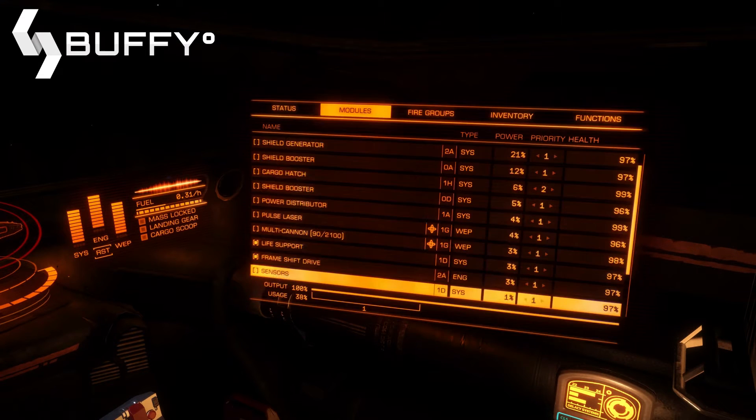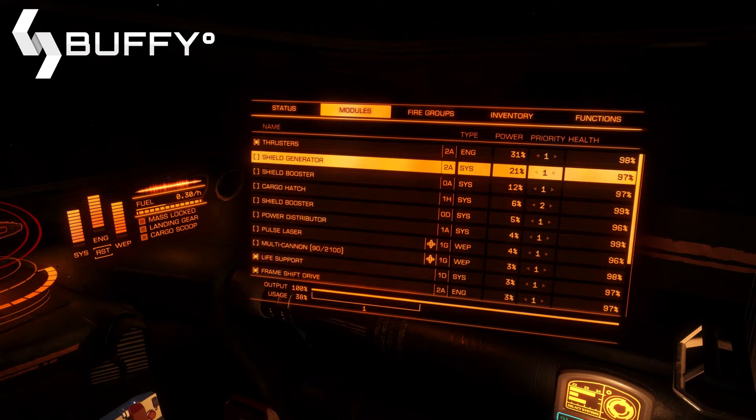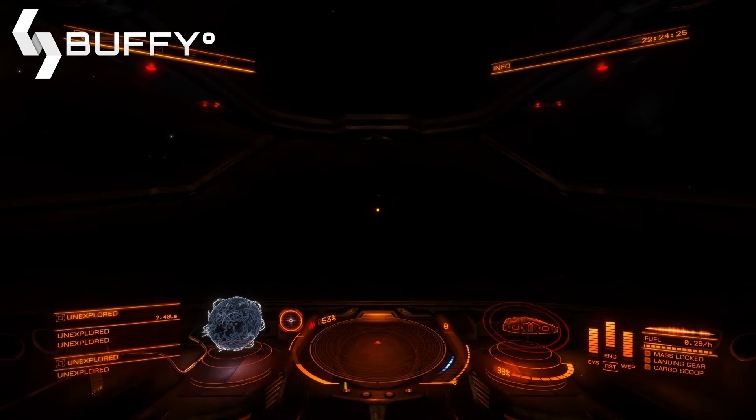The systems you want to keep powered up — don't shut these ones down: you want to keep thrusters alive, life support alive, your frameshift drive alive, your power plant alive, and your cockpit canopy. The rest can be disabled.